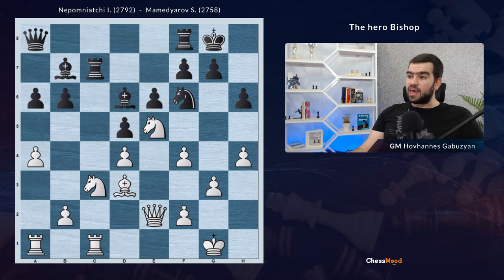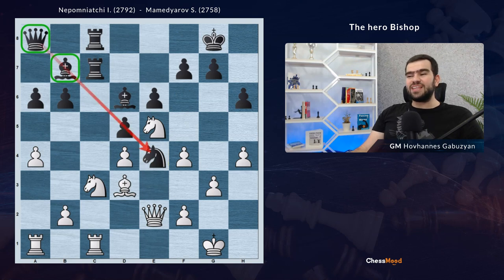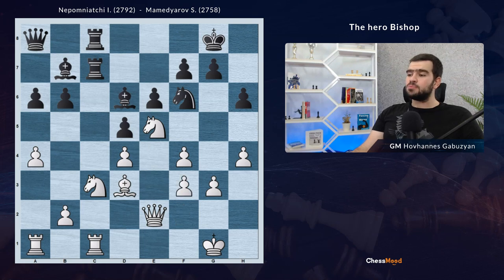Rook f2 is played, then c8 for black. Here black has a very annoying idea — they would like to go knight to e4. The value of the queen plus bishop pair, even though passive ones, is big when thinking about the e4 square. So we need to control that square. Even though this is a little bit weakening, white plays king f3. This move is acceptable because the overall position is very closed — pawns on d4 and d5 are closing all the lines and diagonals, so weakening the king is not so dangerous.